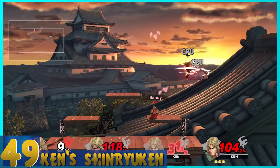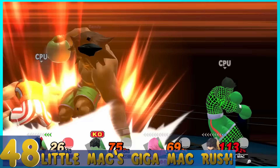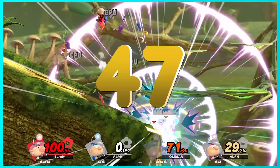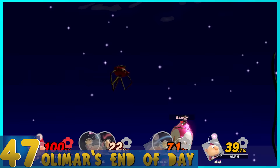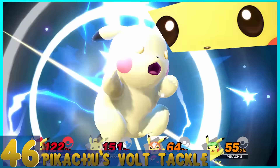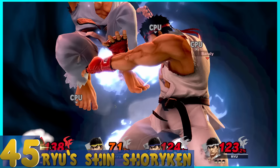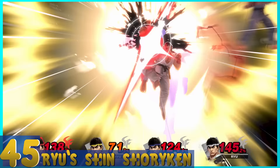49. Ken's Shinryuken — It's basically a giant flaming uppercut that does really good damage. The only real downside is that it ends in a second or two. 48. Little Mac's Giga Mac Rush — It's like Donkey Kong's Final Smash, but he turns into Giga Mac, and his final uppercut is incredibly beefy. 47. Olimar's End of Day — He hops into his Hocotate ship, and nearby enemies are buried. Then he crash lands and explodes on top of everyone in the way. 46. Pikachu's Volt Tackle — It's Pichu's Final Smash, but not quite as powerful. However, he doesn't take damage using it, so it's slightly better for that reason.